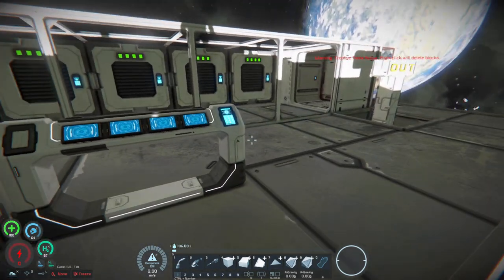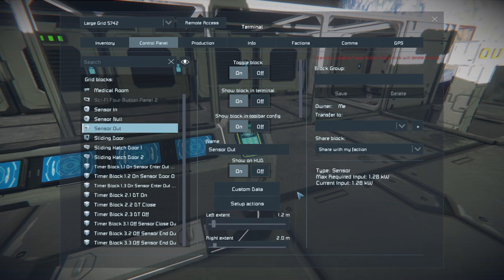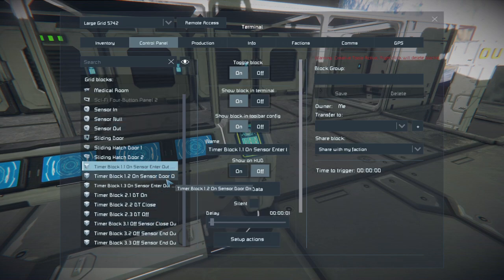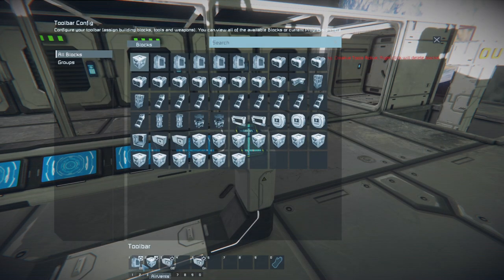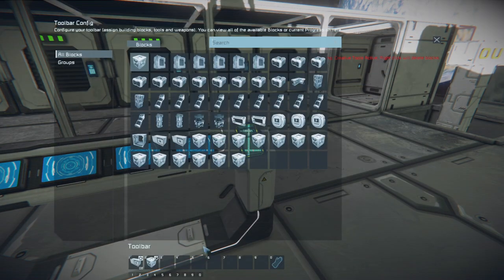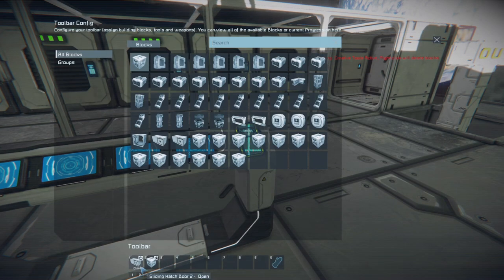For those who went too fast — here's the recap. The main setup is Sensor Out on the exit door. When in the field, toggle 1.1; when out of the field, toggle 3.1. Timer block 1.1: air vents depressurize on, go to 1.2, door 2 toggle off, door 1 toggle off. Timer block 1.2: delay, door 2 toggle on, go to 1.3. Timer block 1.3: delay, open door 2, and start 2.1 double-take.